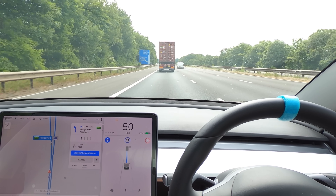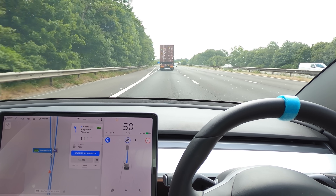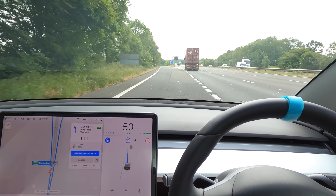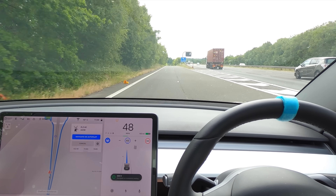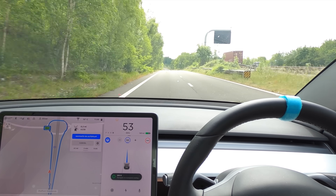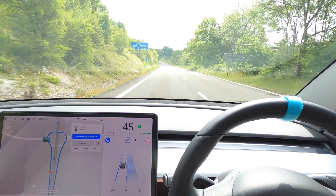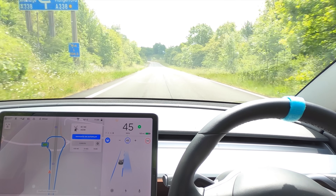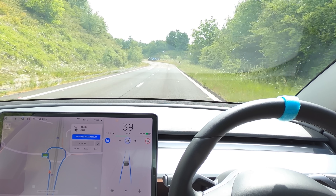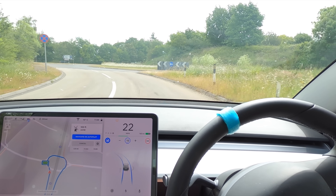It's already going nice and slow - normally it slows us down to 60 for these. We do need to get into the right-hand lane once we come off, and I'm intrigued to see if it goes for that. No - it's gone for the left-hand lane and is taking us all the way down to the roundabout. Navigate on Autopilot - will it change lanes here? Okay, let's see. I'm bringing it all the way down to 15, then 10, just to have a look.